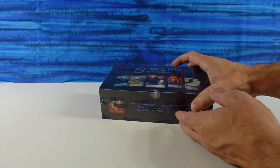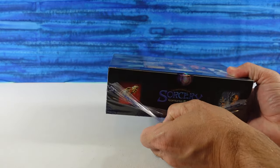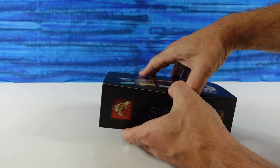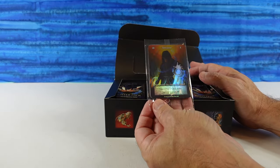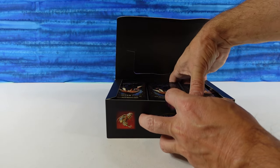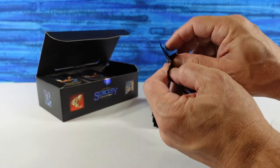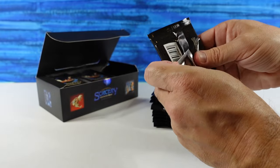Hey guys, it's Paul. I am back with our third box of Sorcery Contested Realm — these are the beta boxes. I'm going to try and get through this box a lot quicker than the second box. We cut down the time on the second box by eight minutes from what the first box was. My goal is to get this video done in under 18 minutes. I am going to be moving a lot quicker, especially through the common slot.